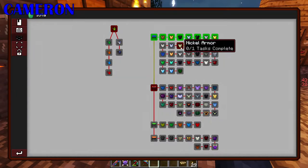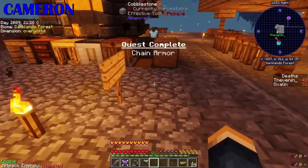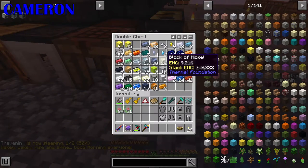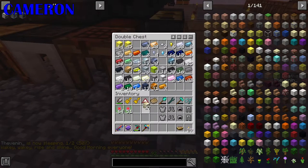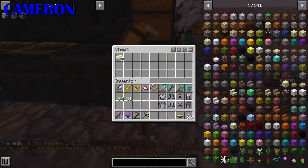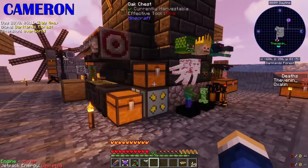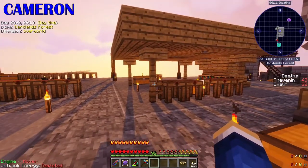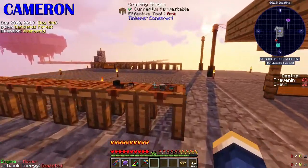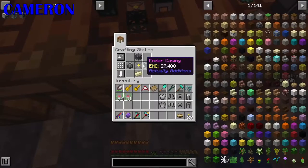Nice. Nickel — this might be the first one we don't actually have forty-eight of lying around. Oh no, we've got a lot of nickel blocks. We do. I'm going back to the Twilight Forest to find more live root, for the fourth episode in a row. I mean, I'm still making armour after quite a few episodes running now. Oh, it's all crashed. There we go, I'm back.